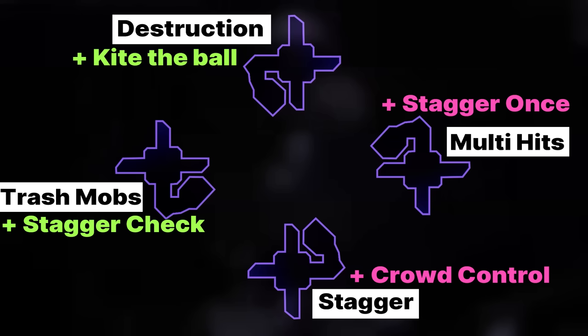Additionally, turret mobs in each room require special mechanics. North requires you to kite the orb or it will do map-wide damage. West requires you to stagger or it will cast spirit to everyone. South requires CC or Eurocite will reduce. East requires to be staggered to reset a damage over time debuff.